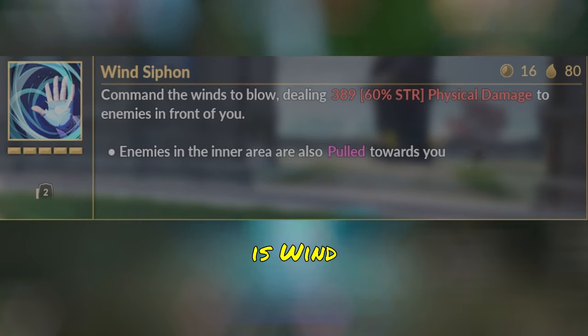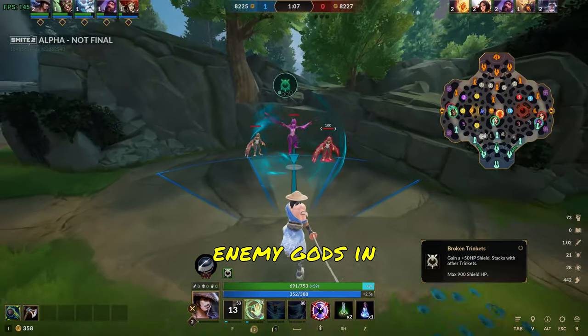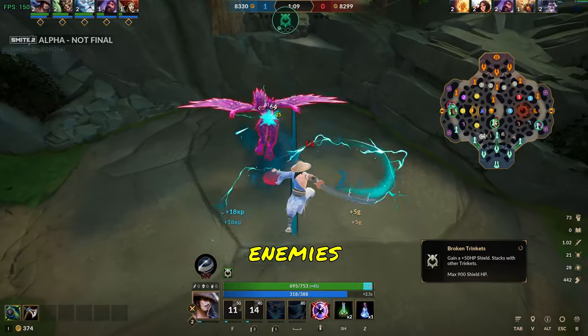Susano's second ability is Wind Cipher. Susano does damage in a cone in front of him in three sectors. If you hit enemy gods in the center sector, it will pull enemies towards you.